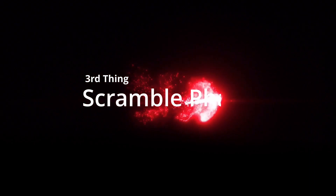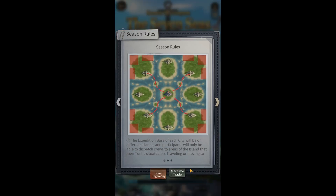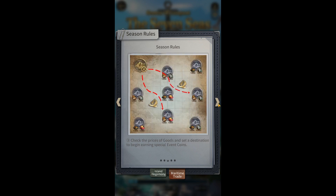The third new thing is the Scramble Phase. During the Scramble Phase, there are new things you need to do to get Event Coins. You need to dispatch crews to repair ships at ports, manage your city expenditure in base, and open trade routes. Goods tradable between ports can be obtained by defeating forces in Season Street, Mercenary and Pirate Ports. You need to enter the event and kill these enemies in the Season Map.